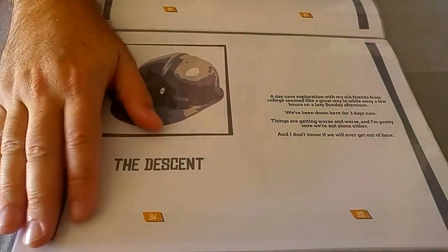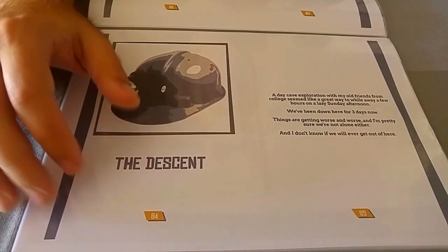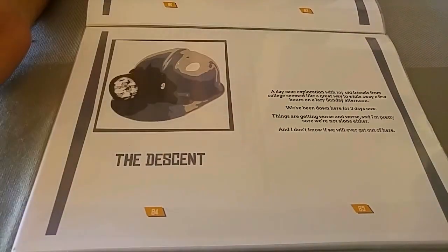The final module is The Descent. It's about spelunkers — cave exploration — a group of college friends who've reunited to go on a cave adventure for the day. They get trapped underground: there's a cave-in, the entrance is closed, and the story is about what they do to survive and escape, bearing in mind that they're not alone — or at least, that's what they suspect.